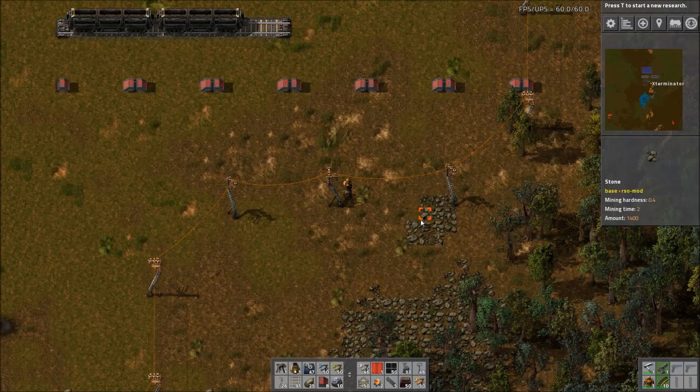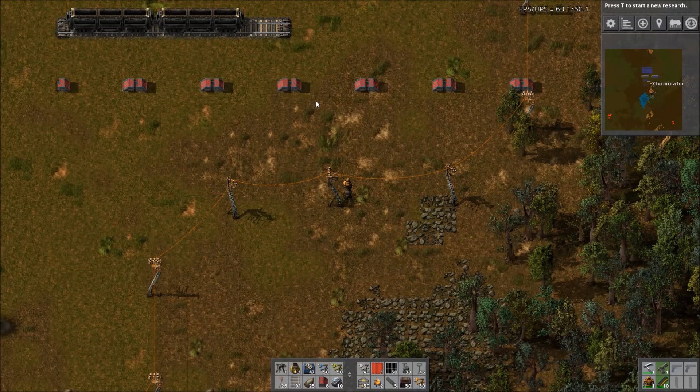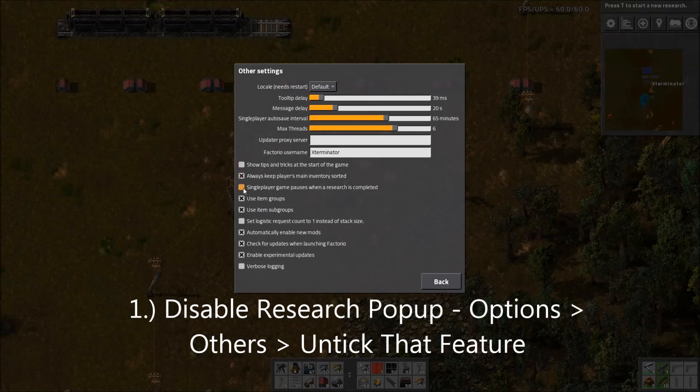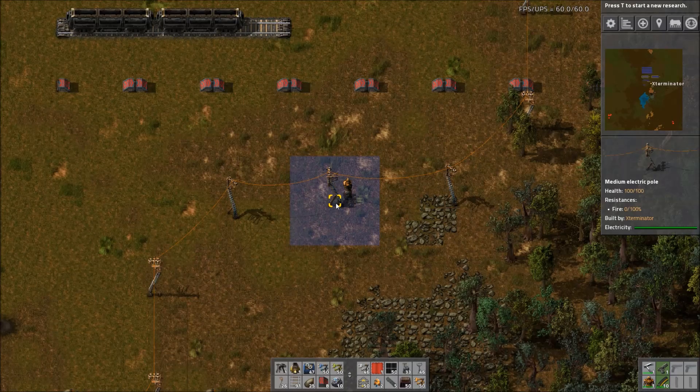Number 1: In single player, when you finish a research, by default it pops up a window and pauses the game. It can get quite annoying after multiple researches. However, you can disable this in the game — I saw someone ask if there was a mod for this but it's a built-in feature. Go to Options, then Other, and untick that box. By default it is enabled, but disable it and research completions will just flash up briefly instead.